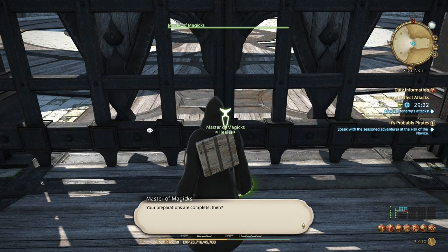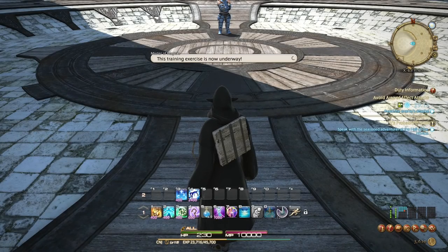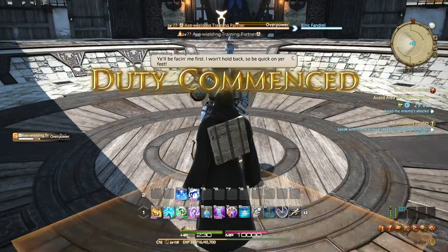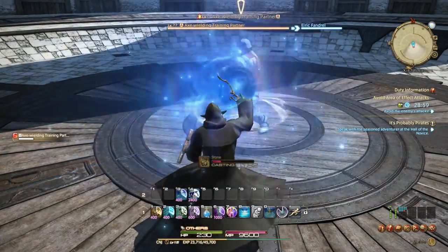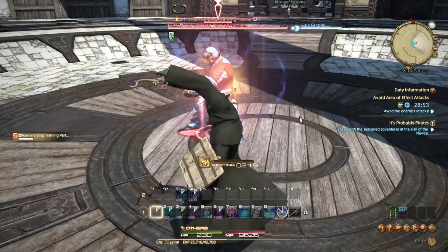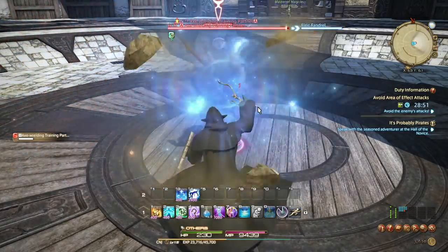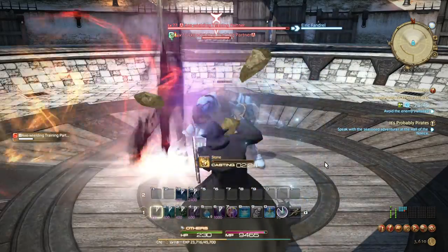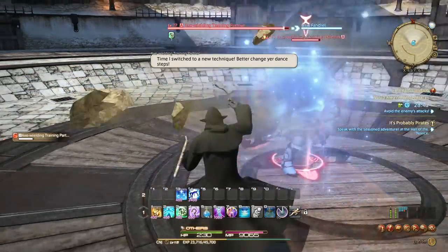The level sync is pretty straightforward — if you're higher than the content it'll sync you down to a more appropriate level. This training exercise is now underway. Watch your opponent carefully; when you see an attack coming, move out of the strike zone. Pretty straightforward stuff. I don't think we have to kill him — this is more about the dodging than anything else.